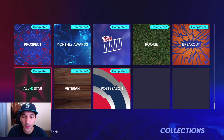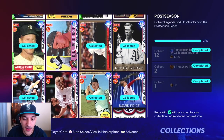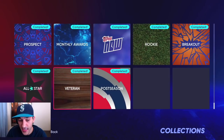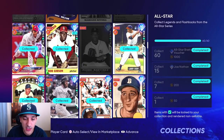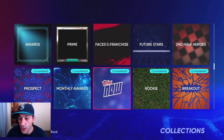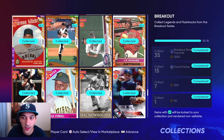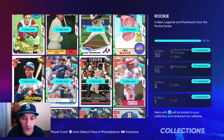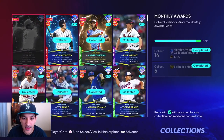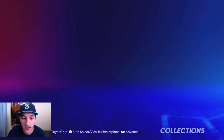Going back to the collection — our main progress. We've done eight collections so far: all the postseason cards, all the veteran series cards, 60 all-star series cards, and a lot of these you'll naturally get from leveling up the future stars program since there are 30 legends and flashbacks. We got 30 breakout series cards done, 35 total, and the 30 rookie series cards. We also picked up a couple prospect series cards.